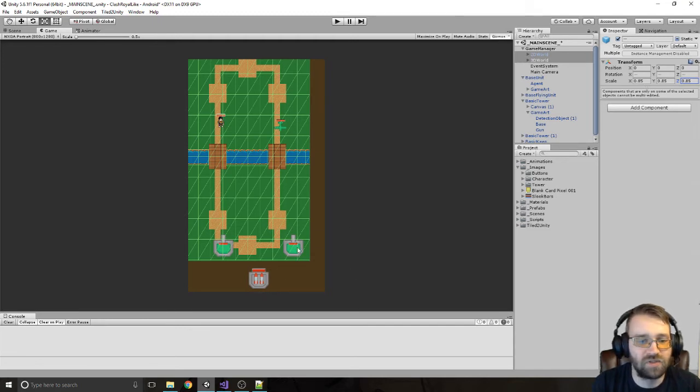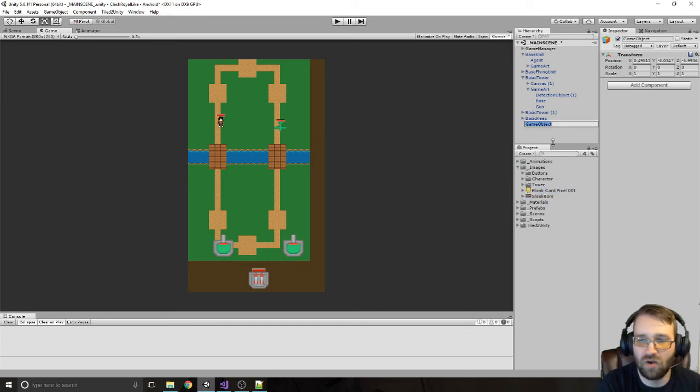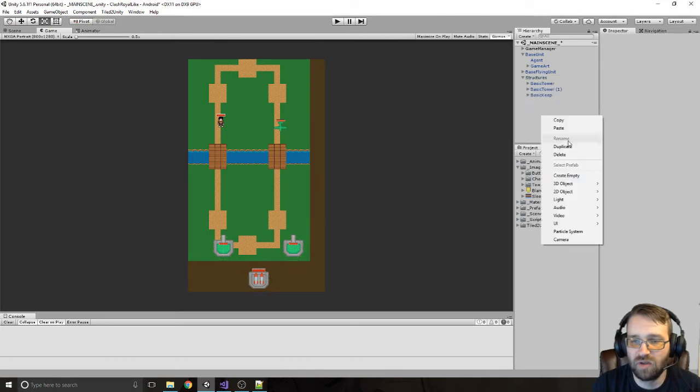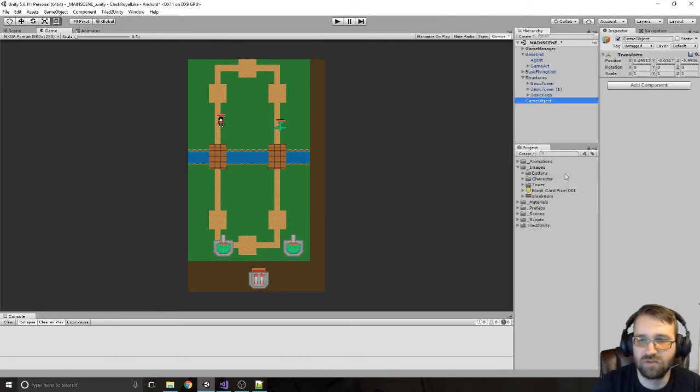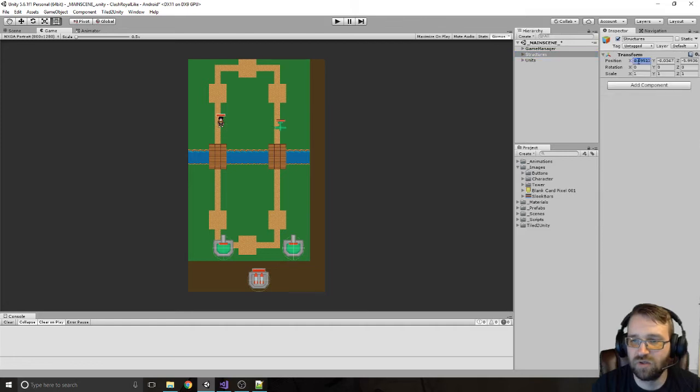Our biggest issue is that we have our guys in the wrong spot. I'm actually just going to make an empty object called 'structures', put our structures in it, and make another one called 'units' and put our two units in it. So we've got our units and we've got our structures, and I'll just center those out.